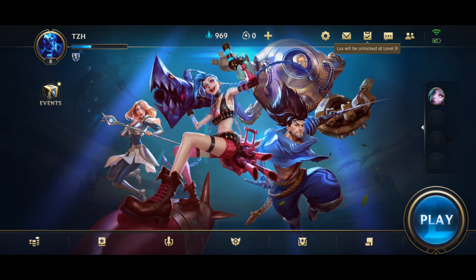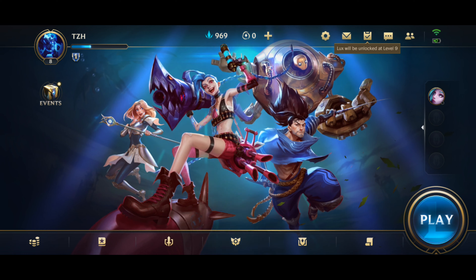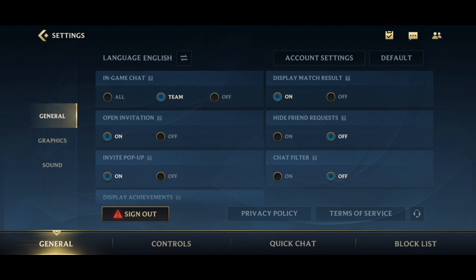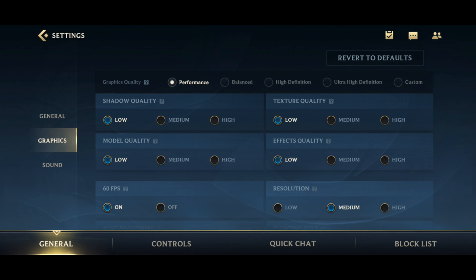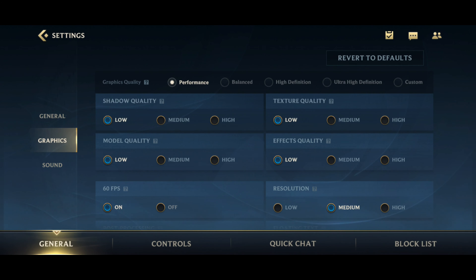To dominate this game, first you need to tap this settings icon right here and go into Graphics. By the way, you can set general settings to however you like, as it does not affect the performance of the game.